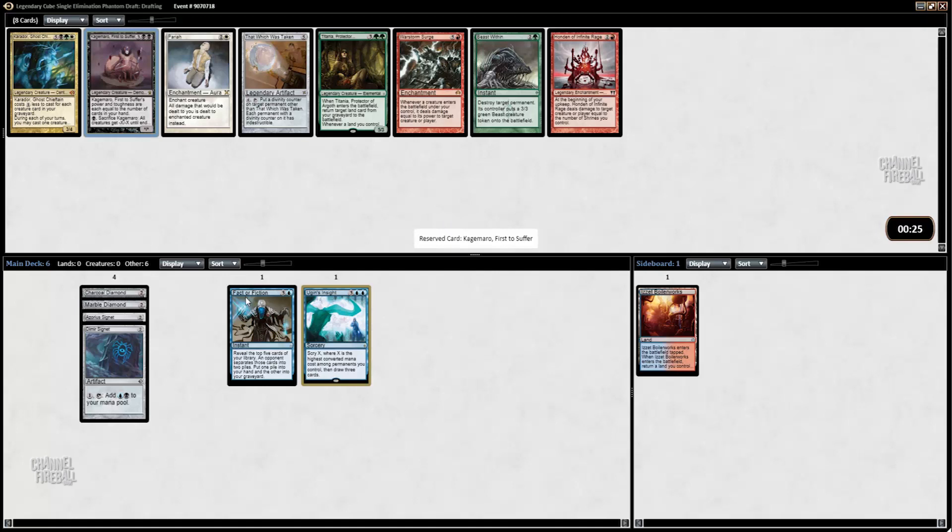I'll take Kagamaro. We do have a decent amount of card draw — it's a little bit worse when you're playing all these mana rocks, but it's a decent threat slash sweeper. Titania is kind of cool if you have Fetchlands in your deck, and I saw somebody play War Storm Surge before as well.